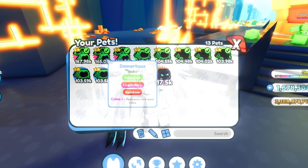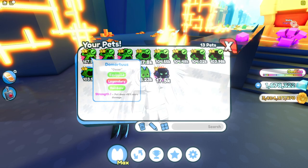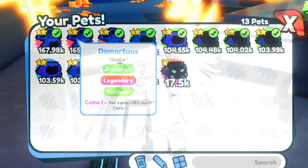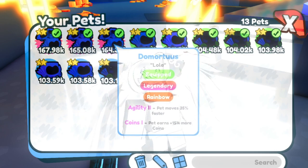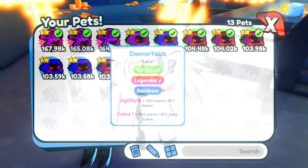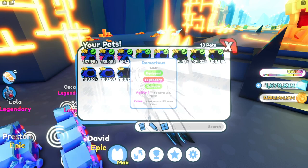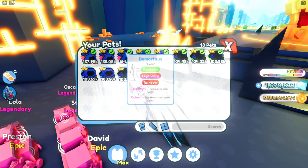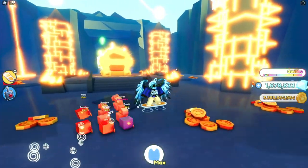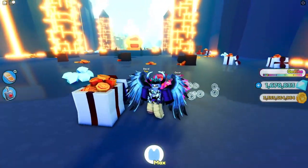I've been grinding a lot — I have three rainbow demortises now. Sadly all the abilities on them are terrible. This one has Strength 1 which does 15% more damage, this one has Coins 1 which does 15% more coins, and this one has Agility 2 which makes it move 35% faster and also 15% more coins. I actually got one of the rainbow ones using only two golden ones in the rainbow machine, so I got pretty lucky. I wish I had some better abilities though.